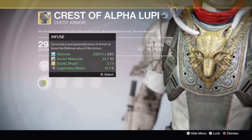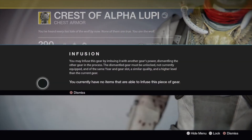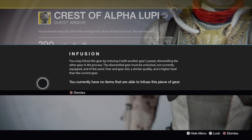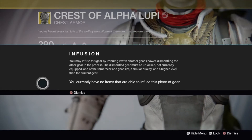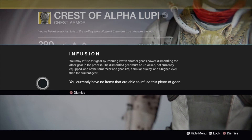And three marks. Let's see what's going to happen from here. I choose this one and it says: 'You may infuse this gear by imbuing it with another piece of higher power — dismantle the other gear in the process.'